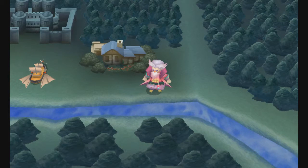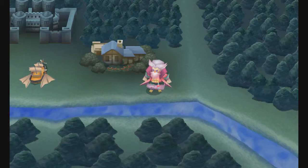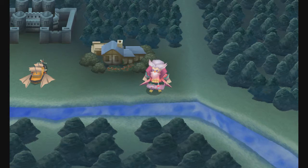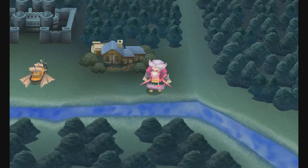Hey guys, SnappishJoe back again with another episode of Final Fantasy 4 PC. In the last episode, we got to Troia, we met with Edward, and Edward said the Dark Elf has the Earth Crystal.